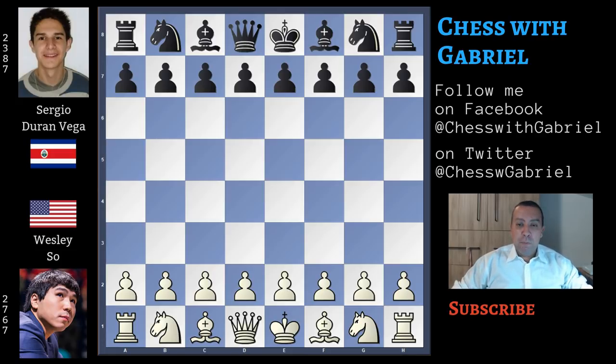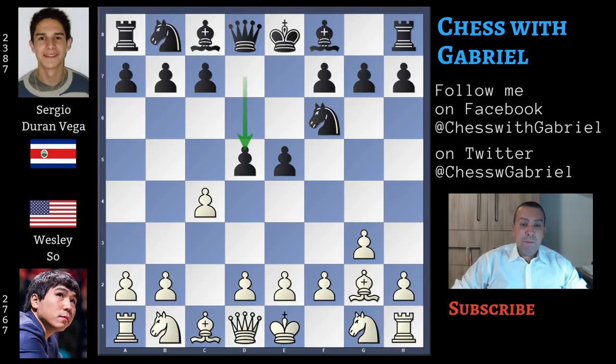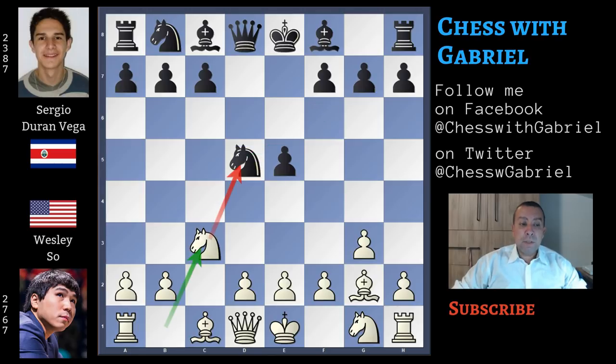Wesley So with the white pieces opens with c4, the English opening — a perfect opening to show his strategic superiority. Duran Vega answers with e5. Here comes g3 and knight to f6, bishop to g2, d5 — the push in the center — c captures, knight captures, and Wesley So continues with knight to c3. Now this knight, with the help of the bishop, is attacking twice the central knight of Duran Vega.